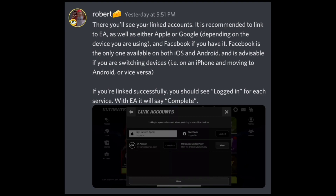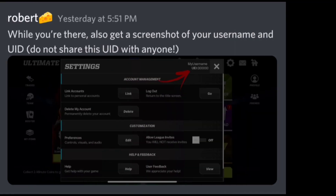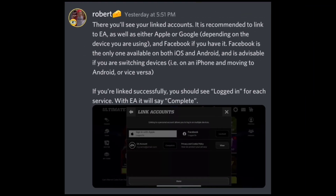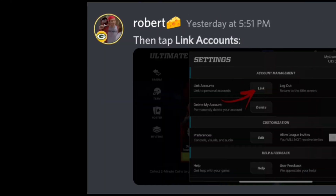I'll also be showing you guys what I have linked, just to show you. If you're linked successfully, you should see 'Logged In' for each service. With EA it will say 'Complete.' If you are having problems logging in, you want to take a picture of your UID, which is underneath your username when you click on Settings, and send it to EA — either email EA or reach out on their Discord. Only trust EA with your UID; don't share your UID with other people.